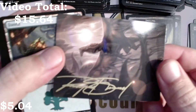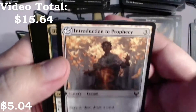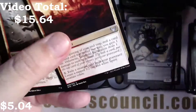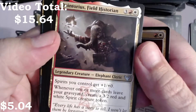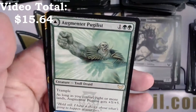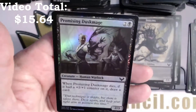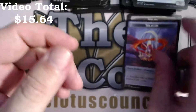Oh, another gold signed card — what's going on? Lorehold Excavation, Quintorius Field Historian — so cool, Elephant Cleric — Reconstruct History, Quandrix Command, Augmenter Pugilist, Growth Spiral, and a foil Promising Dusk Mage with a Treasure token.